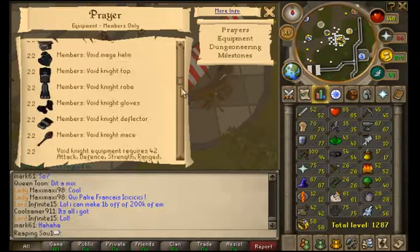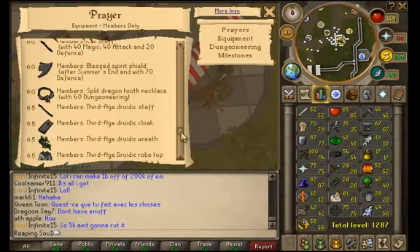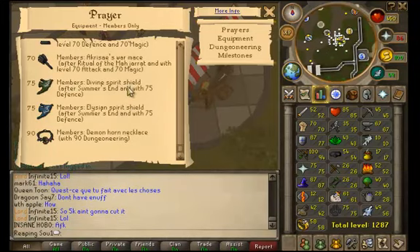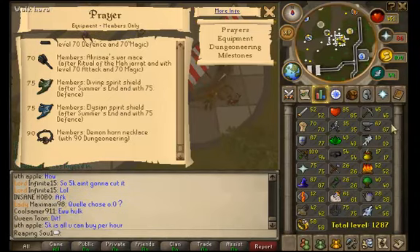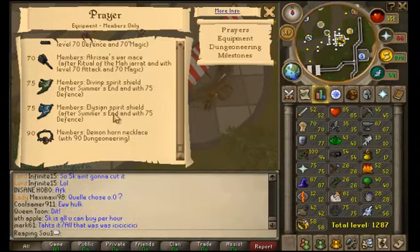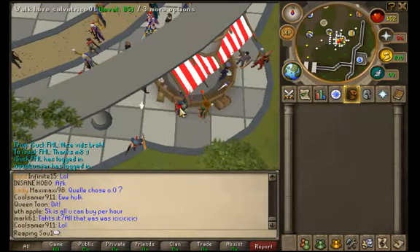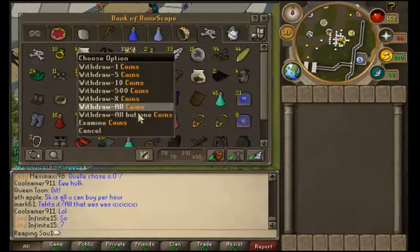Prayer equipment — we scroll down. I probably showed this in the start of the video, but I'll show it again just in case. There we go — Elysian and Divine I can now wear, because as I showed you in another update video previously, I did do the quests, I did do Summer's End. And as you can see, I have 77 defense, so I can now wear a Divine and an Elysian Spirit Shield. Now we're gonna go to my bank and I have my awesome cash stack right there.